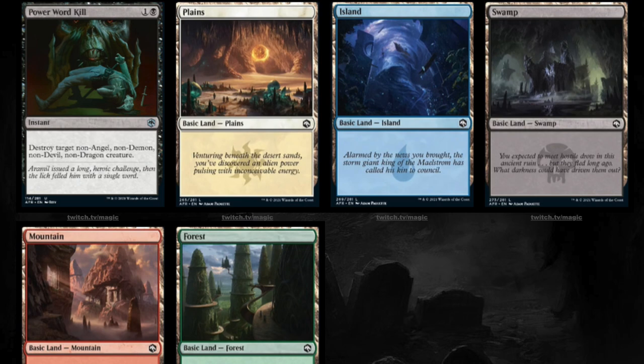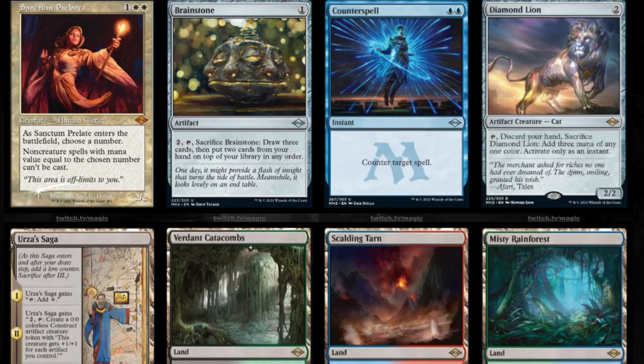Now we're going to talk about the fetch lands. Is this the breaking point where all the fetch lands, including Misty Rainforest and so on, go below $50 for the regular version? We have a lot of different versions of the enemy fetch lands. I believe they were reprinted in Modern Masters 2017, with Liliana and Snapcaster.